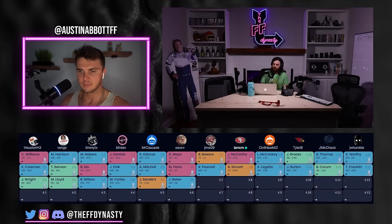Casey notes Ben Sinnett has solidly claimed his TE2 spot in his rankings, comfortably ahead of Sanders. He considers Jatavian Sanders TE3. He asks Austin if there's a clear tier gap between Sinnett and Sanders, and Austin fully agrees. Casey also reiterates he loves the Carolina landing spot for Sanders and feels good about the value there.